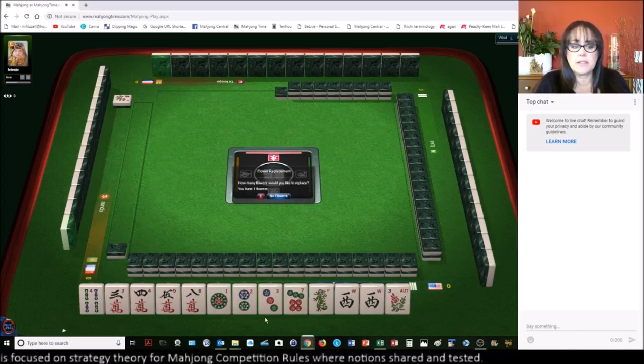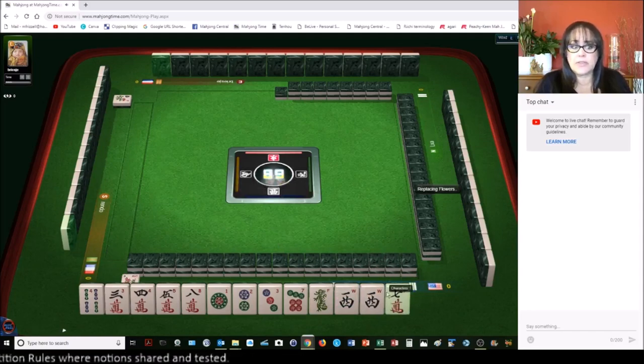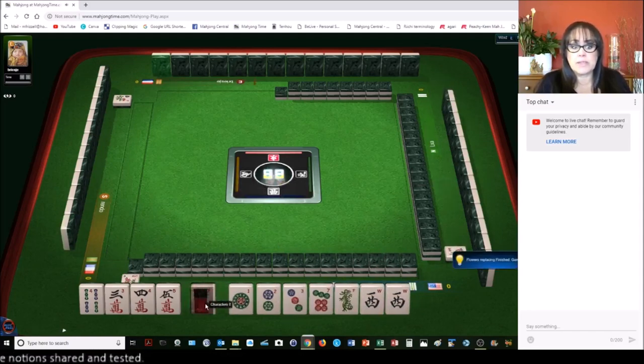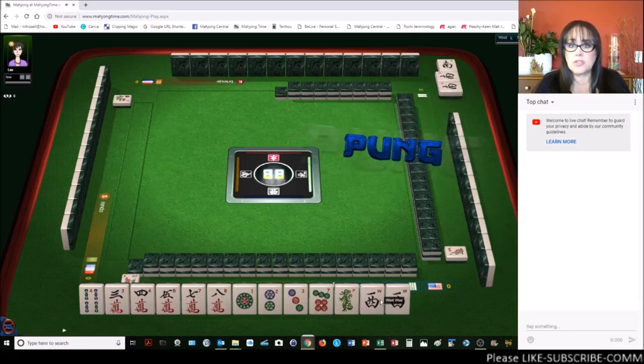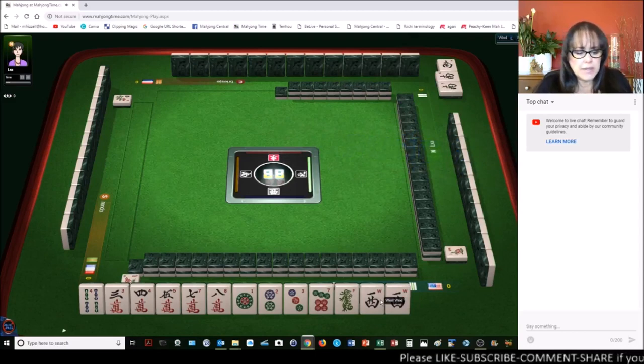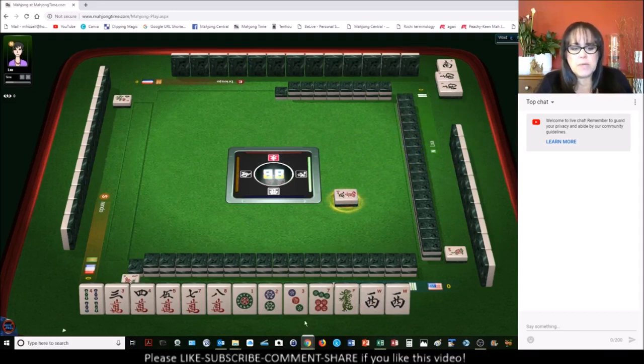Let's see what we can do with these tiles. We need to have eight faan to qualify to win. We have one flower, so we're going to exchange that — you cannot count the flowers with your eight points, that is separate. We are in west seat and we have a pair of west, so that's a two faan scoring element. Your seat wind is number 61, two faan.